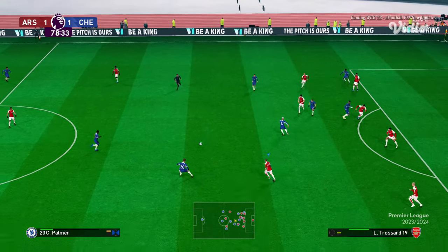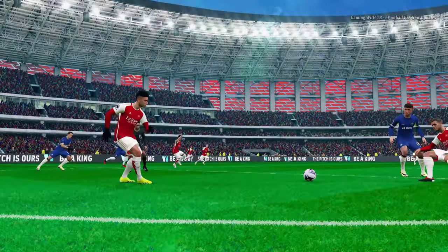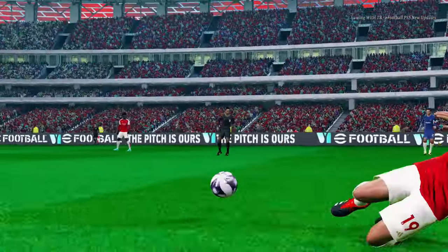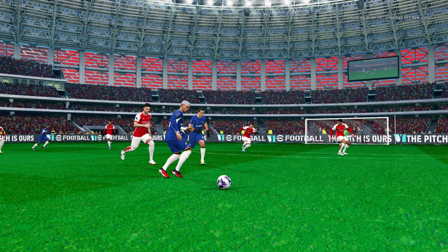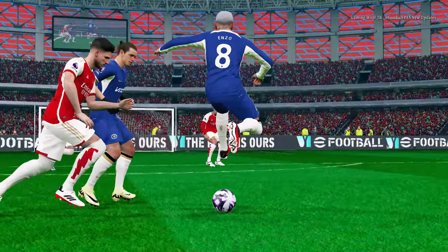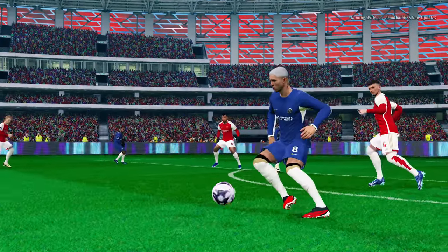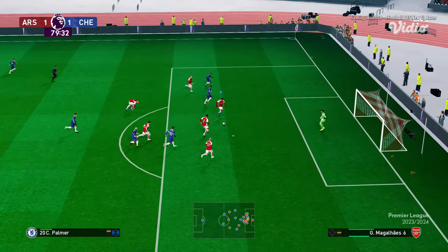Chelsea is attacking now. Let me show you — from this side, look at that defensive clearance. Watch the ball just go away. This doesn't happen on the default version. The ball just comes and the player doesn't even touch it — just runs away without touching. And here is the pass — and again another pass. These are the improvements in this update.